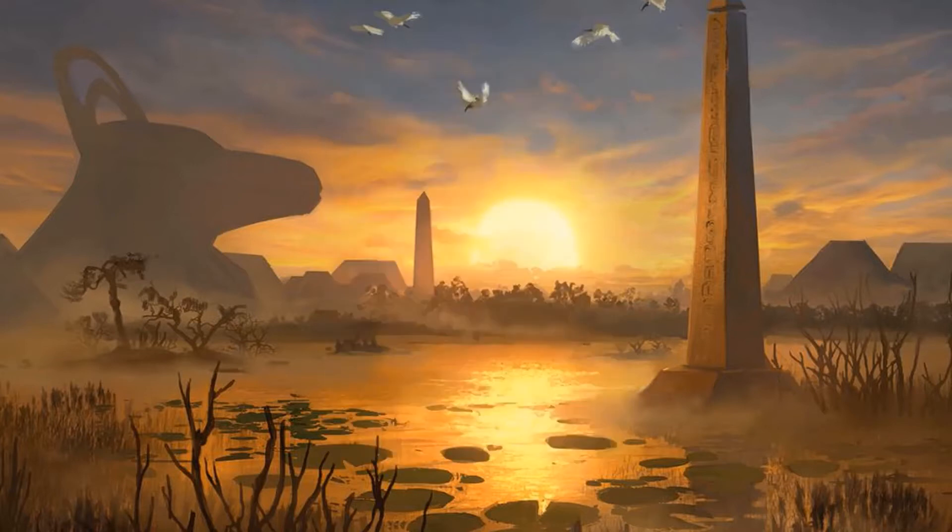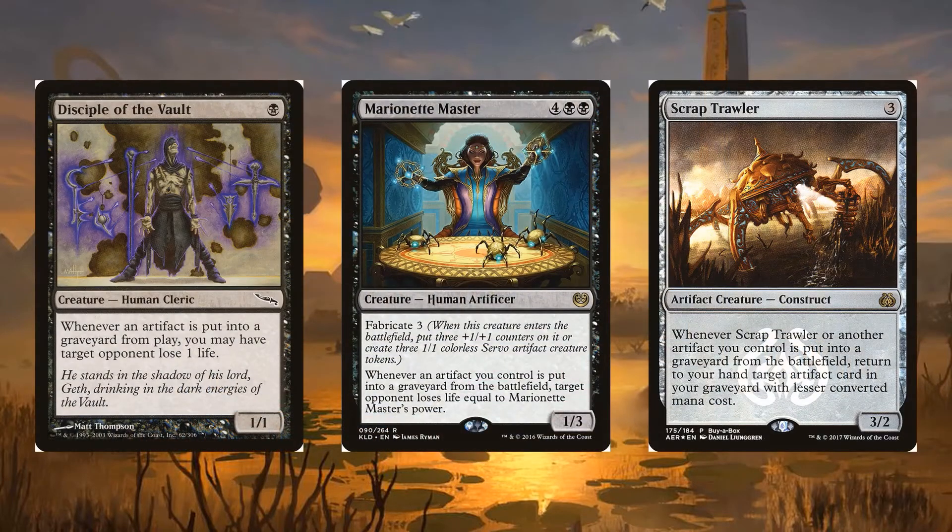Black is not known for its artifact synergies, but there are still a few to work with. There are several efficient black and colorless artifact token engines, creating food, treasures, servos, thopters, and Myr tokens. Bantu does not care exactly what she is sacrificing, but a few other cards care about artifacts going into the graveyard.